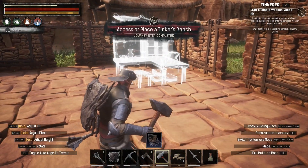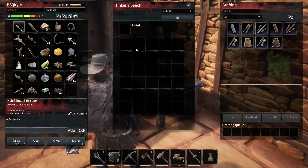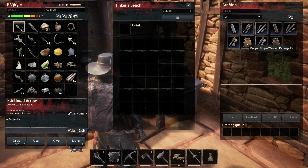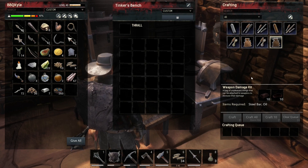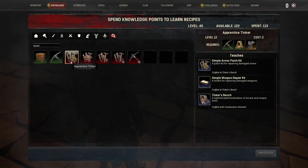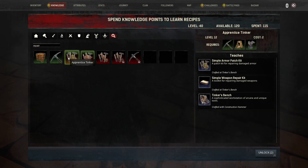Craft a simple weapon repair kit. Alright, what's involved with that? Simple weapon damage kit — that seems like the opposite of what I want. I don't seem to have that. Oh, because there's more stuff to unlock. Alright, armorer — unlock. Apprentice tinkerer — unlock.